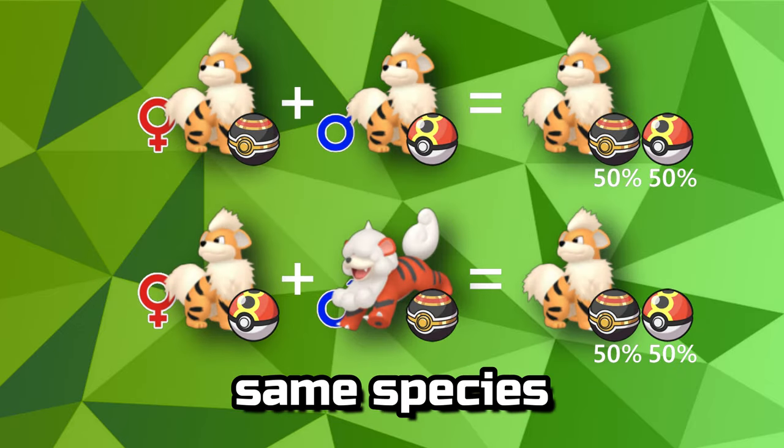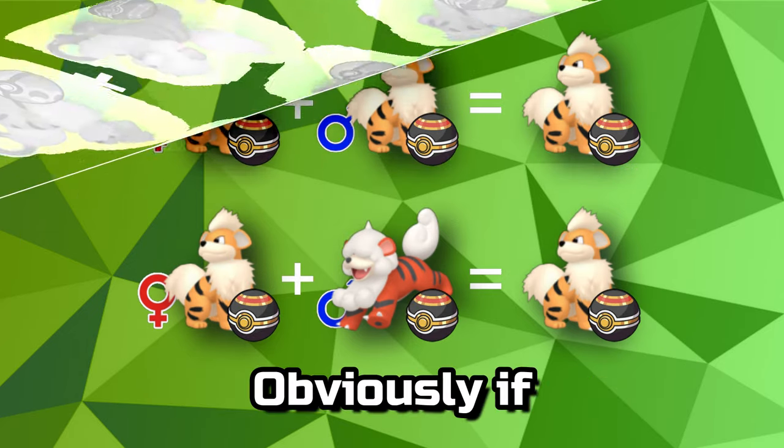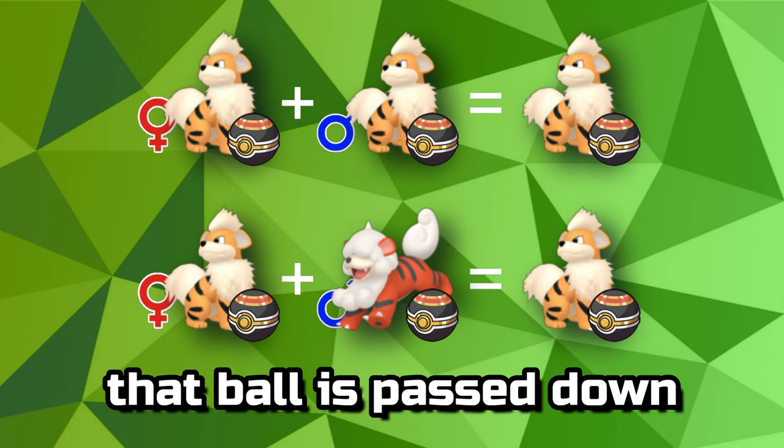If breeding with the same species, the ball will be randomly chosen from the two parents. Obviously, if both parents have the same ball, that ball is passed down guaranteed.